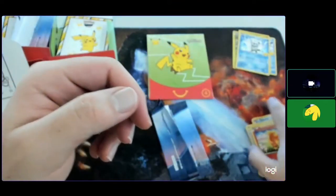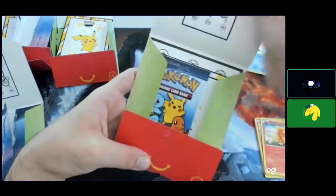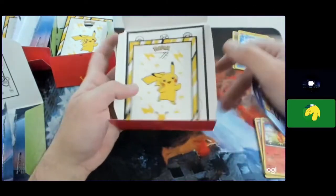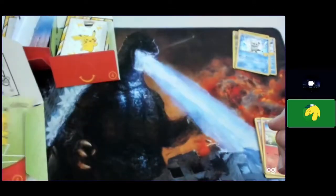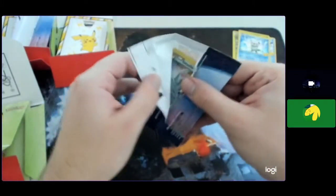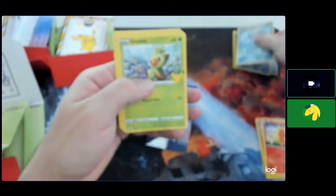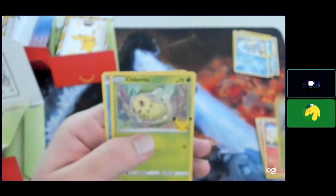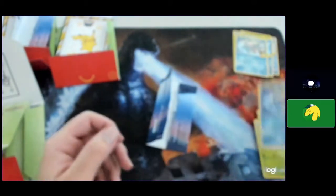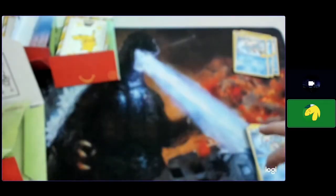Last pack — feels sealed too, dab of glue. It's really a nice cute little sleeve for it. Your holographic is Totodile! There's no Pikachu in this one. Rookidee, Chikorita, and Totodile again. All right.